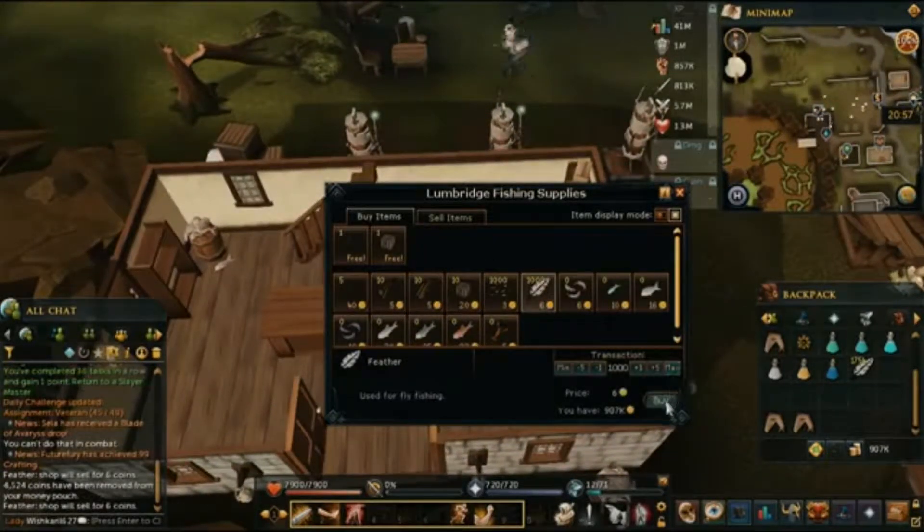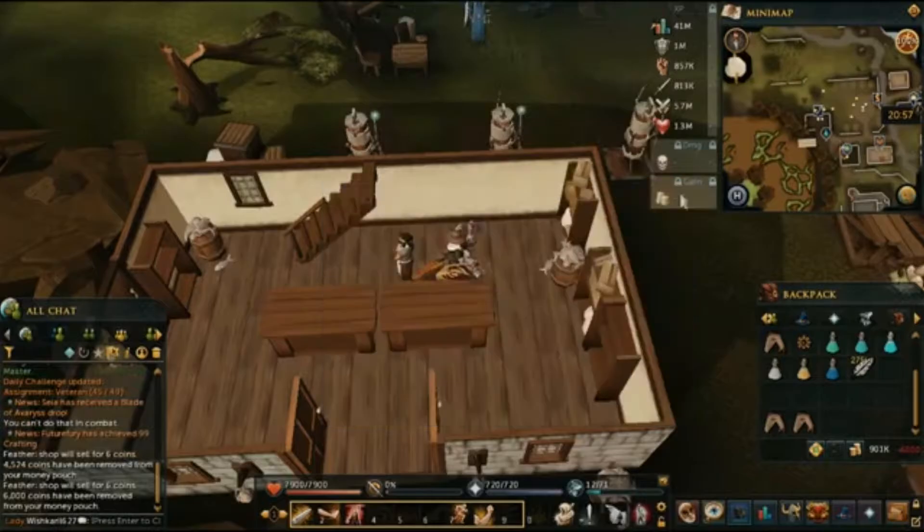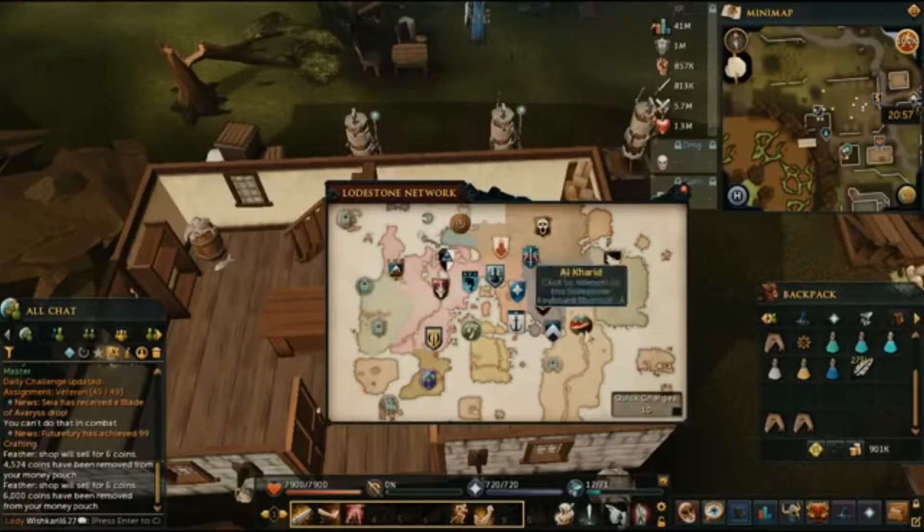This is two of the five places where you can buy feathers. You want to get as much as possible. Next, we'll go to the desert — Al Kharid.